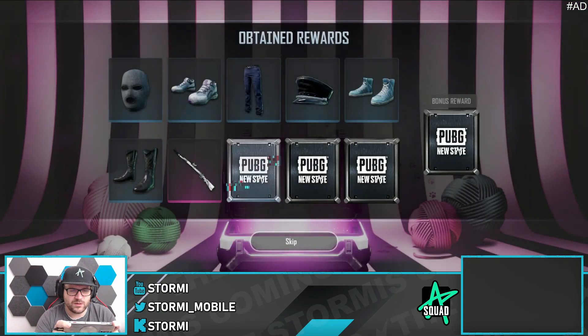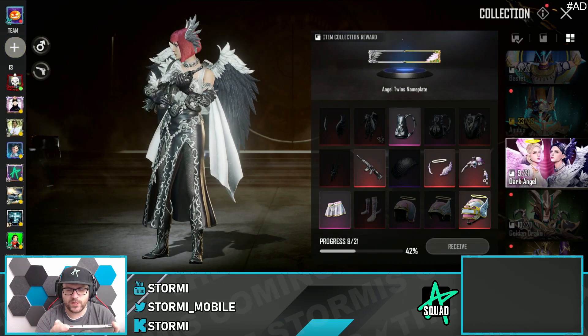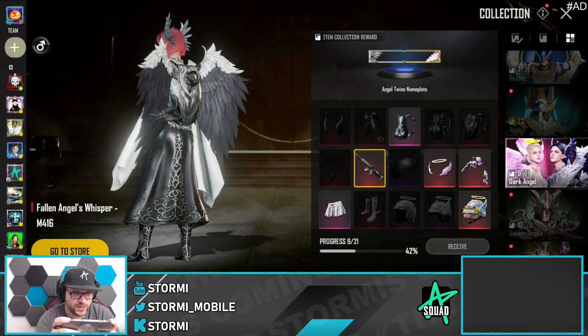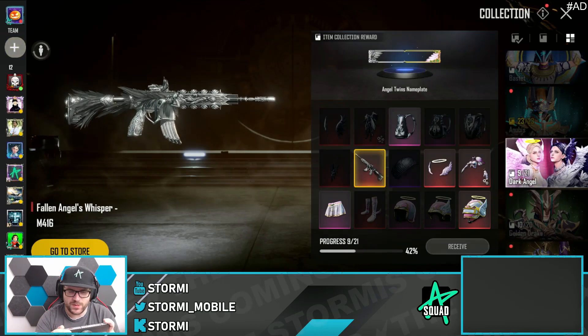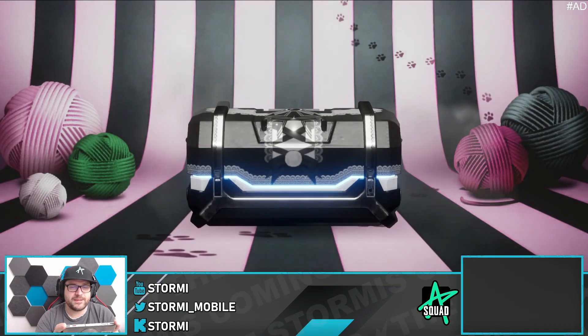Another Black Lace car. I had a look at the Dark Angel outfit — that one was so much better and it had a really nice M416. I would prefer that one. This one is okay, but for 4,000 NC I don't like it too much.